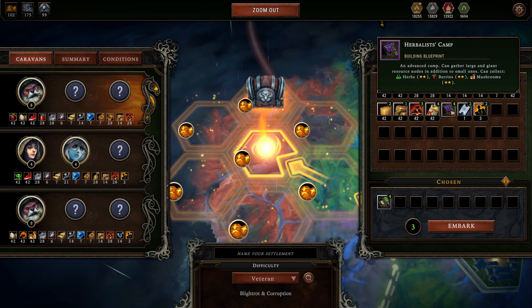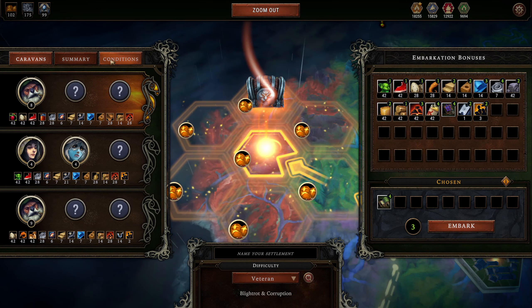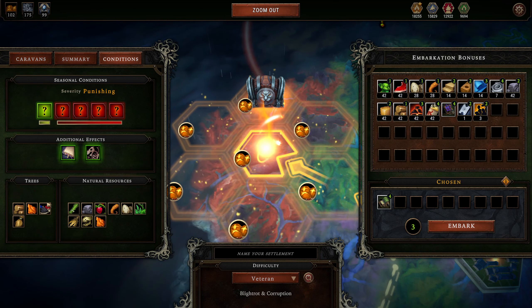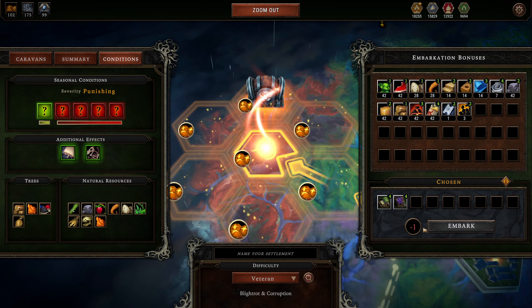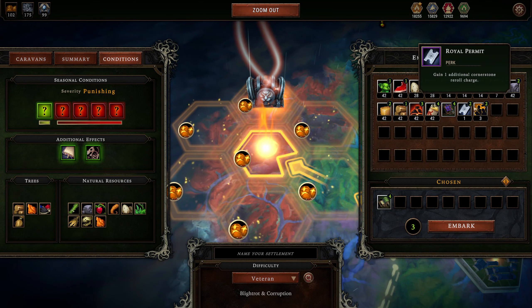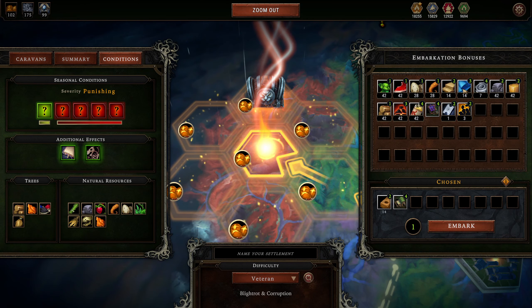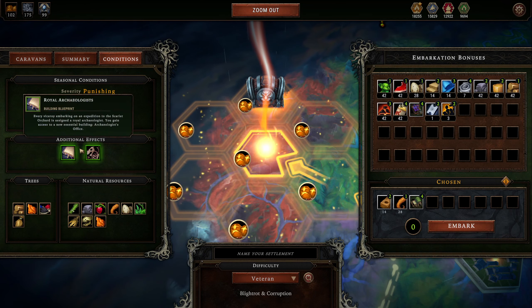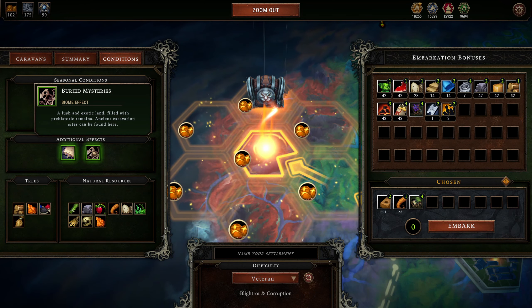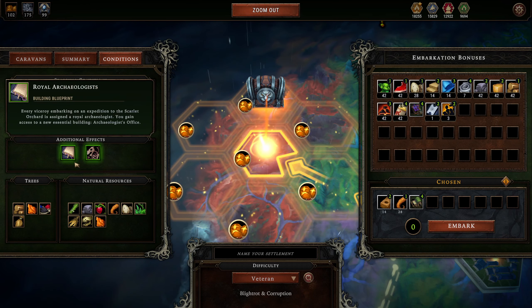I definitely want to make sure we have a small farm. Herbalist Camp is okay but for this type of map I'm not sure how useful it could be. I think fabric — brick is probably a better choice — and then we'll get some roots. Food will never... I can't imagine food will be a problem starting, almost ever, because it's such a core component of the game.